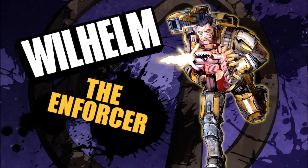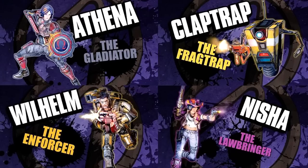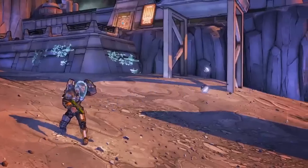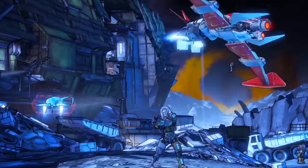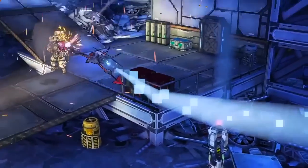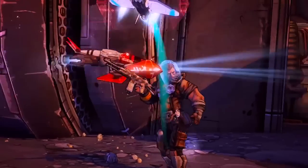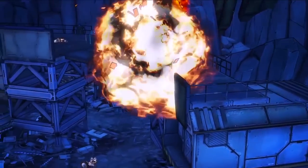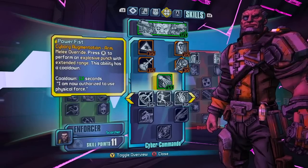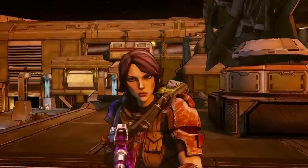Our four Vault Hunters are Wilhelm, Athena, Claptrap, and Misha. Wilhelm is obviously a villain in Borderlands 2, but here he's a playable Vault Hunter with surveyor drones named Wolf and Saint. Wolf is an offensive drone that goes out and attacks enemies like a pet, while Saint sticks close to you and tries to heal and help you out.